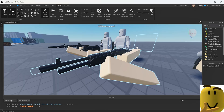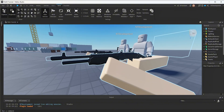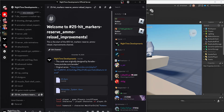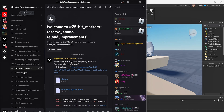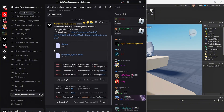We're going to start by adding the hit markers, which is a simple UI that pops up if we actually hit a player and deal damage. To do that, go to my Discord server — it's linked in the description below. If you're already in my server, go to the FPS 2025 video 25. You should see hit markers, reserve ammo, and reload improvements. We have two files and two scripts.